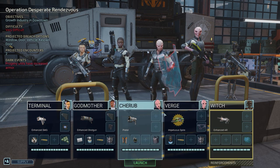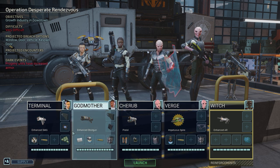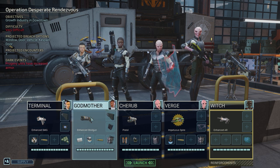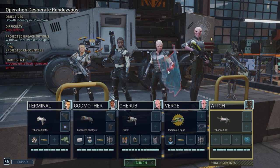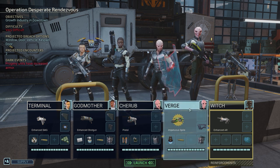We'll send the APC because we don't have any flyers. We have four characters here — there's probably about 10 to 15 in the game. I don't have them all unlocked, but they all have different skills and abilities, and you equip them and level them up. At the moment, all you need to know is that we have Terminal, our healer; Godmother, who is the leader and the person with the biggest shotgun; Cherub, who has a defense shield and a pistol; and Verge, who is an alien wizard by the look of it, with a really cool weapon I nicked off a corpse.